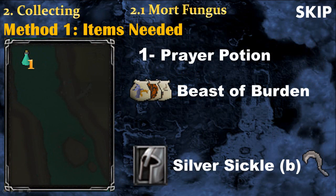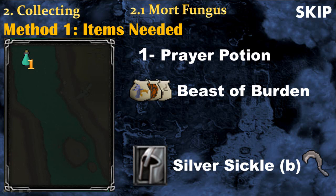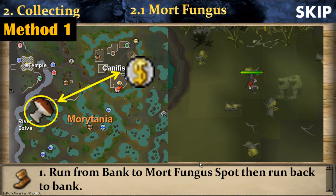For Method 1, the only things you will need are a prayer potion and a silver sickle in your equipment. You can also bring the best beast of burden you can summon. This method is the easiest but quite slow. You run from the Canifis bank to the mort fungus spot marked with a yellow circle, which is near the fence where there are 3 logs around you. When your inventory is full, simply run back to the Canifis bank.